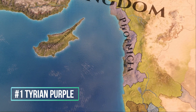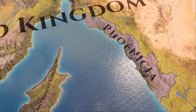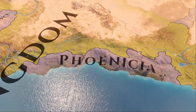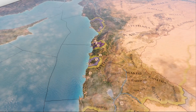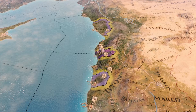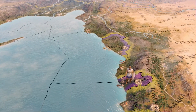First up on the list is the Tyrian Purple achievement, a particularly tricky achievement that requires the player to form the ancient trading nation of Phoenicia, own at least 500 ships, and produce a surplus of at least 5 dyes in Tyrus. To form Phoenicia you have to start with one of the 3 Phoenician nations in the game: the city-states of either Sidon or Byblos, or the slightly bigger regional power of Arados, all located on the coast of the Phoenician sea.